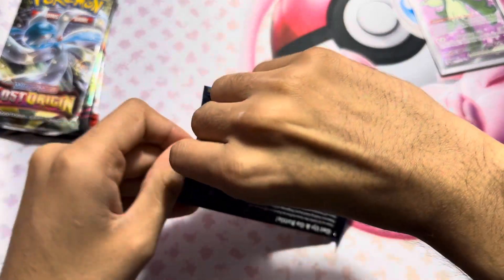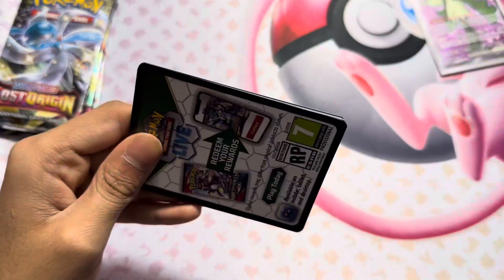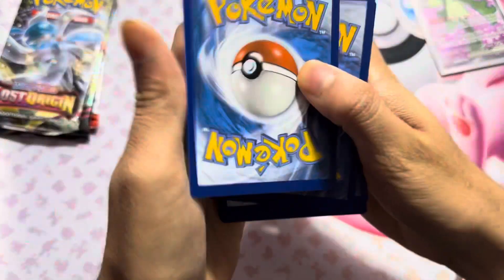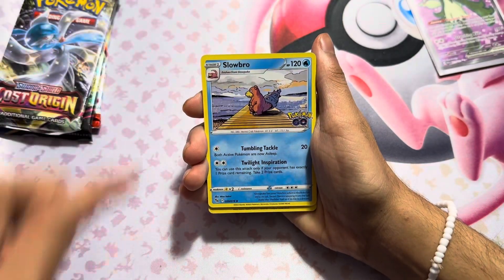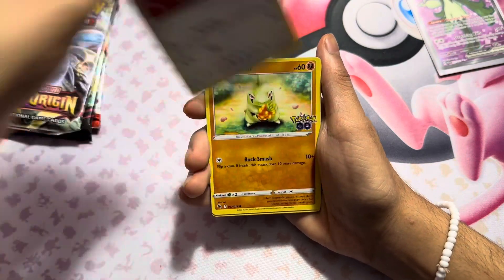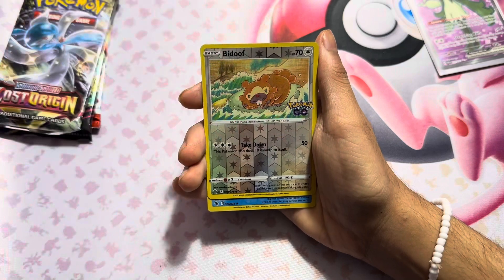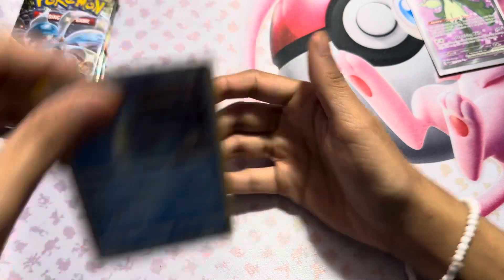Now we have Pokémon GO. I feel like I haven't opened Pokémon GO in a long time, and Pokémon GO was also one of my lucky sets - believe it or not, I pulled the Mewtwo alternate artwork like seven or eight times. I was pulling it almost every time I opened the set, which is actually crazy. We have energy, Slowbro, Lickitung, LR, Natu, Slowpoke, Psyduck - oh, I thought Psyduck could be a Ditto but this one isn't a Ditto - and then a Lapras.